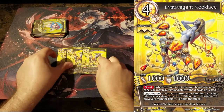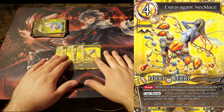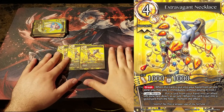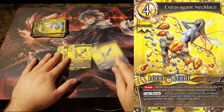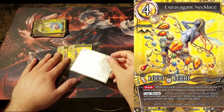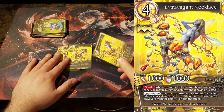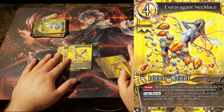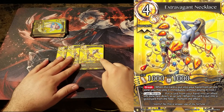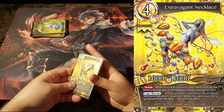Up next we have my favorite card in the deck: Extravagant Necklace. Your opponent will never be happy to hit this card out of your break zone because this card is so much pressure in one 4 drop. Its body is not bad — not the best — but the fact that when it dies it puts a card from your hand into the break zone means you get so many free swings in because your opponent won't want to answer it. They know whatever you're going to put in is worse than this. So you can force them to hit it by putting it in reverse mode, or you can just keep swinging. If they answer it by killing it with a spell or an attack, they've wasted that resource and you went plus one by putting a card into your break zone. This card is crazy.